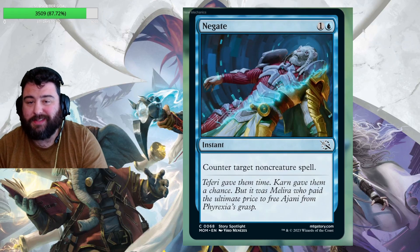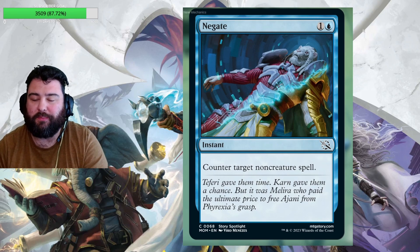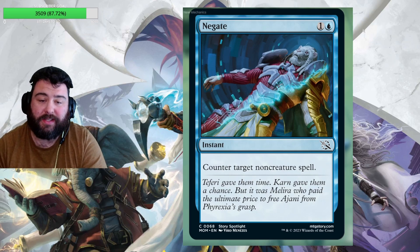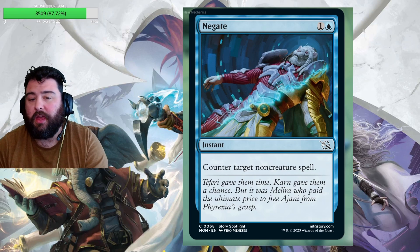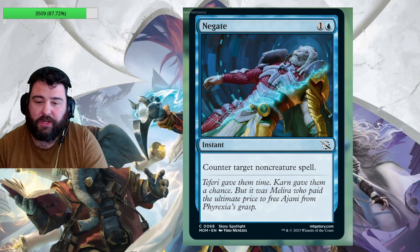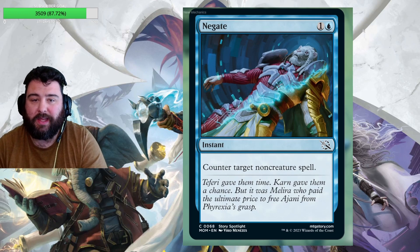I'm including this one because it has huge implications for the story. Ajani was completed and Phyrexianized, and there's new art for it on a reprint of Negate — counter target non-creature spell. The flavor text reads: 'Teferi gave them time, Karn gave them a chance, but it was Melira' — the living cure from Phyrexia All Will Be One — 'who paid the ultimate price to free Ajani from Phyrexia's grasp.' So maybe she sacrifices herself to free Ajani and we get him back.